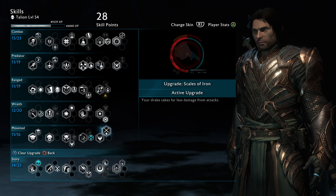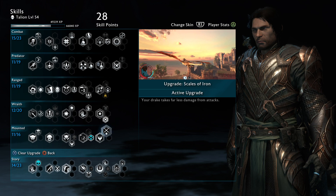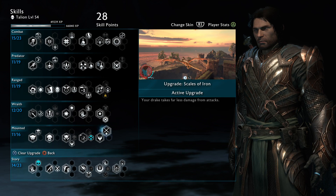Skills of Iron is very, very desirable because it makes your drake much tankier — it has much more health and armor so it can take a lot more punishment and damage — and considering you will be dealing with a lot of enemies, this is very important to have as well.